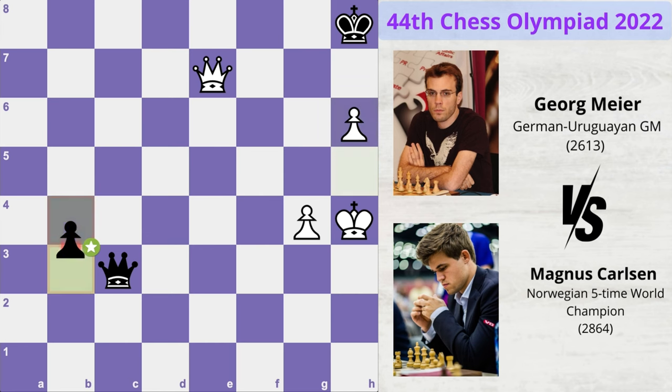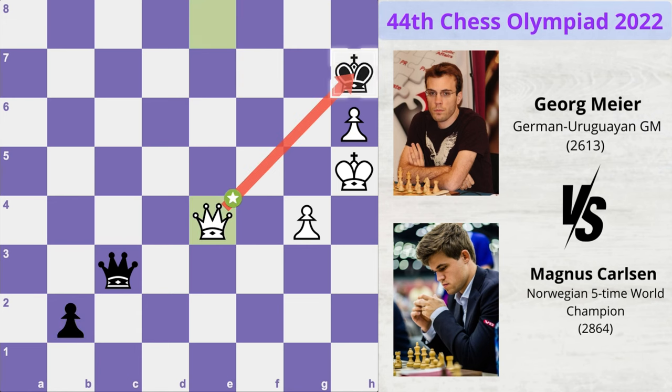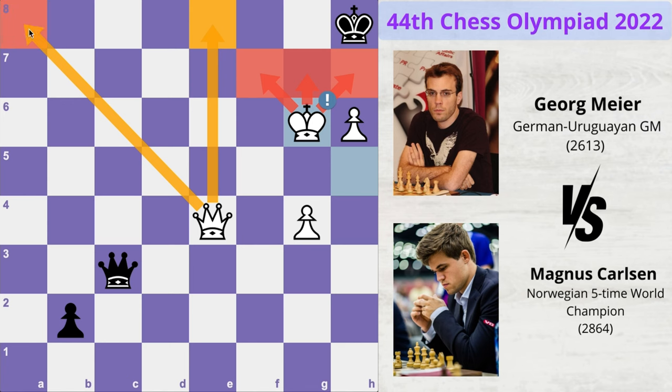Black pushes his own passed pawn, king h5, b2 and now queen e8 check, king moves to h7, queen e4 check, king moves to h8. That was a mistake because it allows white to play king to g6, taking away all three escape squares and threatening checkmate either on the e8 square or on the a8 square.